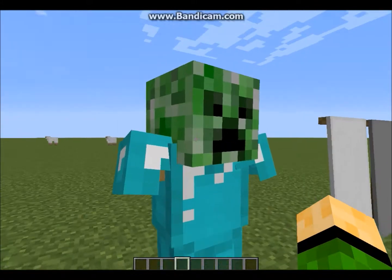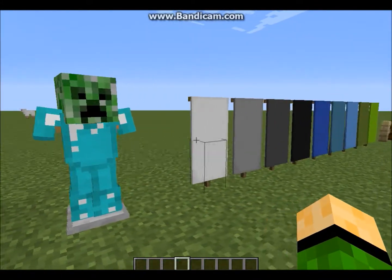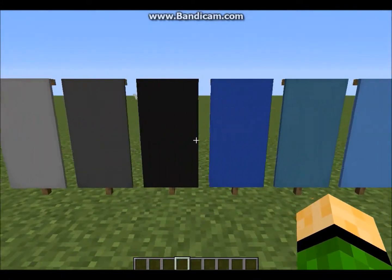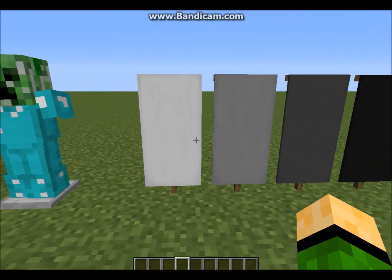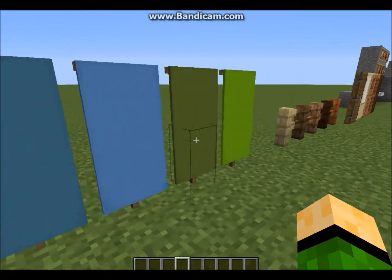Also added are armor stands where you can store your armor and heads of mobs. Banners come in a variety of different colors and you can add designs onto them. I'm not showing this because it would take too long to show all of the designs.